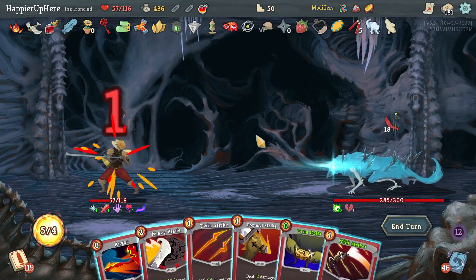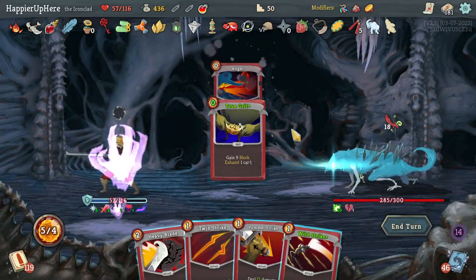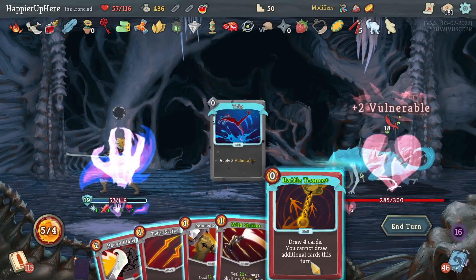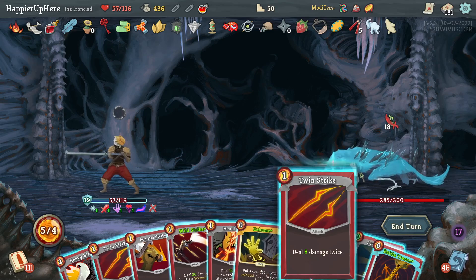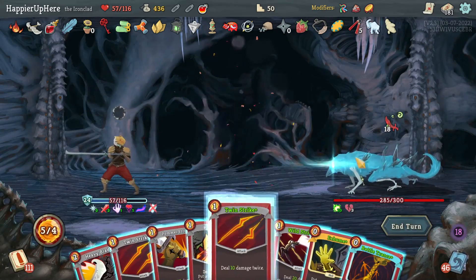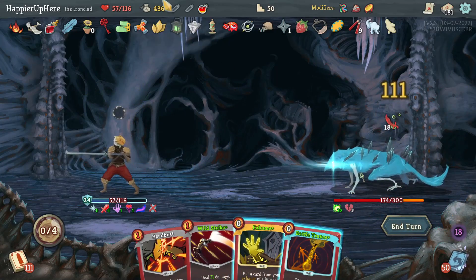18 incoming — let me start with True Grit this time just to see what I get. Let's do Ghostly Armor, Trip, and Battle Trance. I guess I have plenty of Normalities so I shouldn't be surprised when I get one. Let's do Twin Strike, Twin Strike, Pommel Strike, and Heavy Blade.